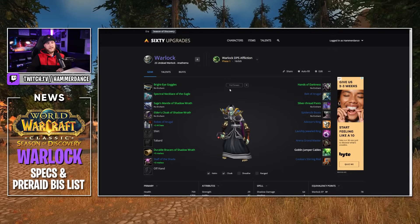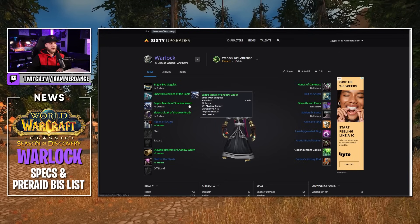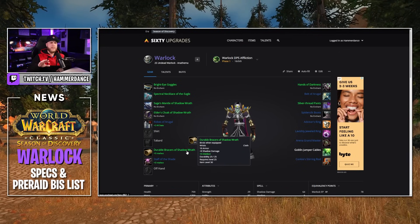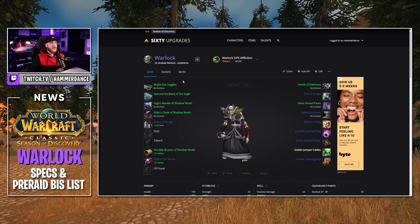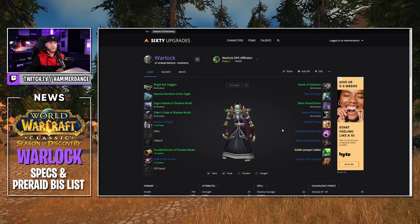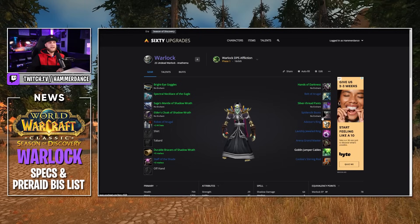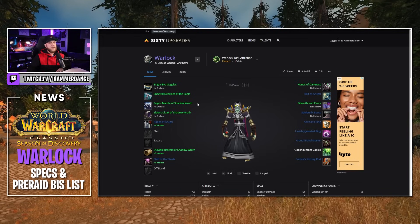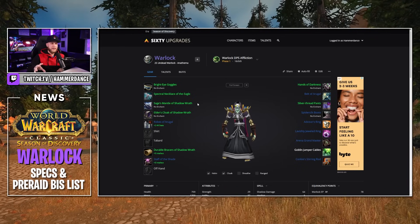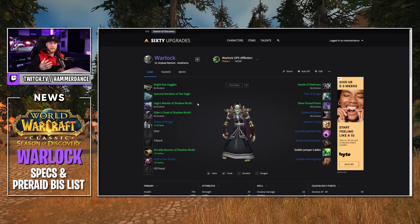The gear for the Affliction build is going to be exactly the same as our Shadow Cleave build. You want those few pieces of Shadow Wrath gear to get you up to anywhere between 40 to 55 shadow spell damage, and then fill the other pieces out with Bright Eye Engineering Goggles, Robes of Aragul, Belt of Aragul, Silver Thread Pants, Spider Silk Boots, and the same rings. You want to basically balance it between three to five pieces of Shadow Wrath gear for the spell damage and then fill out the rest of your gear slots with Intellect, Stamina, and maybe even a little bit of Spirit.